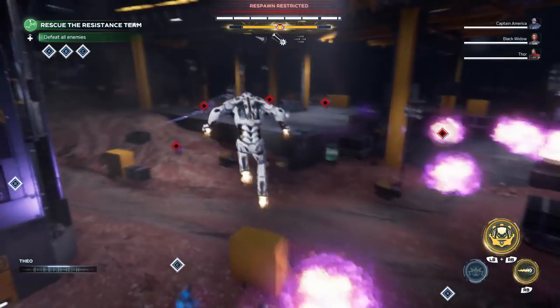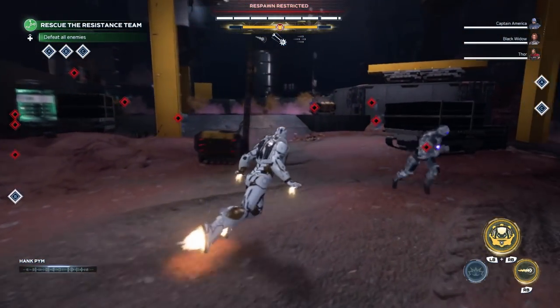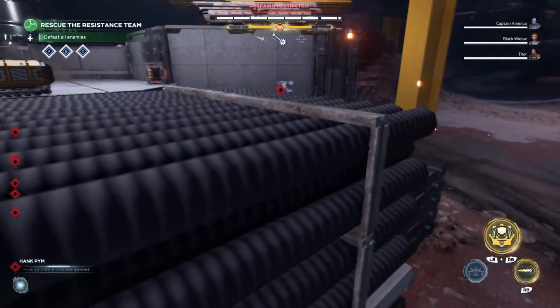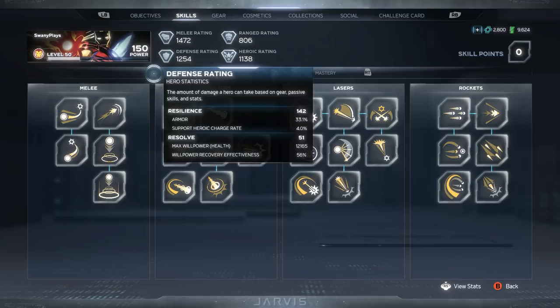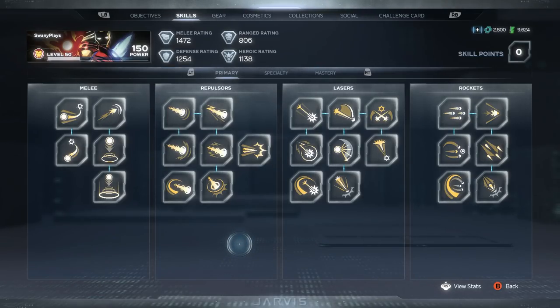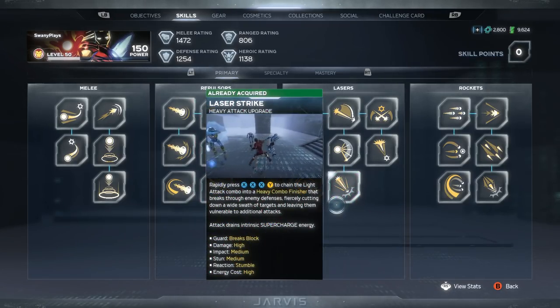What is up everybody? Welcome back to another Avengers video. For today's video I'm going to be showing off how I play as Iron Man. Iron Man is my highest level hero at 150 power, which is the max level that you can get. So I figured I would do a character guide and just go over all of the different skills and show what build I like to use.